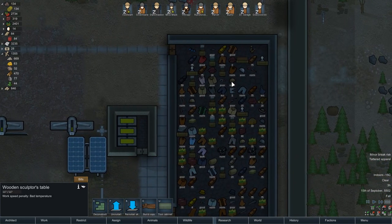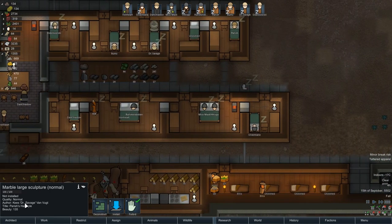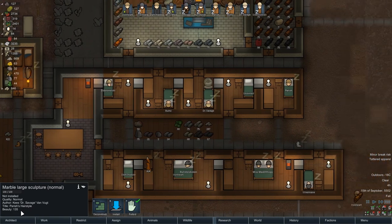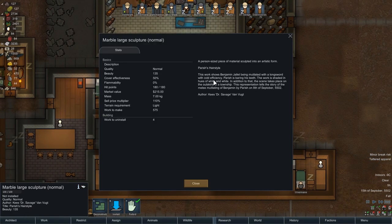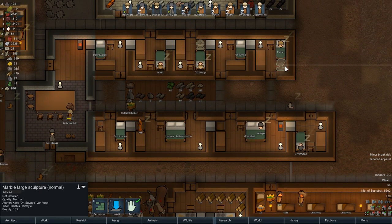There are eight large sculptures. A Doc Savage marble large sculpture - Parrish's hairstyle. It's Benjamin Jalais being mutilated with a long sword with cold efficiency. Parrish is baring his teeth, as he does - takes place in the outskirts of a township. Obviously this goes to Parrish because it's an artwork of Parrish.